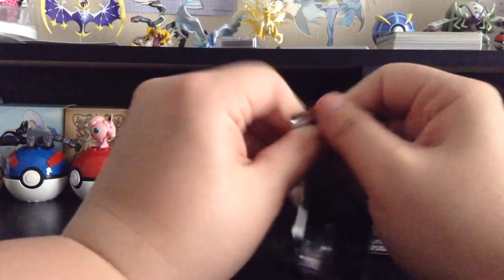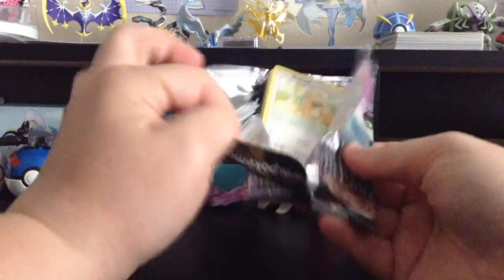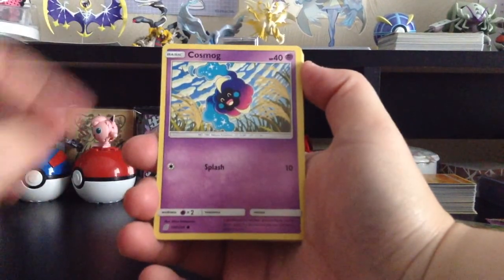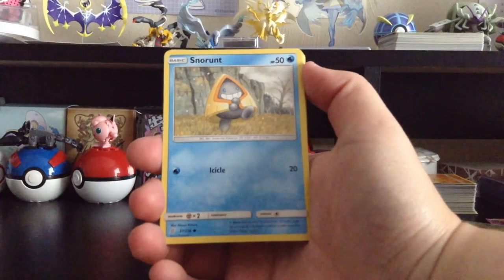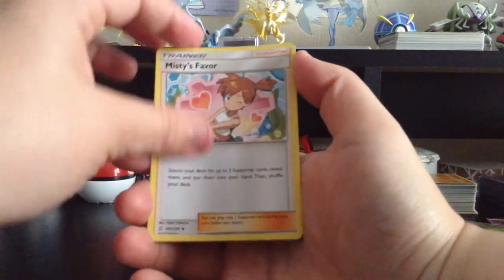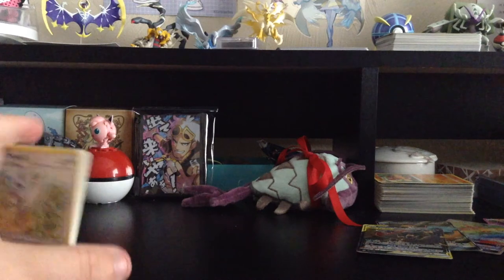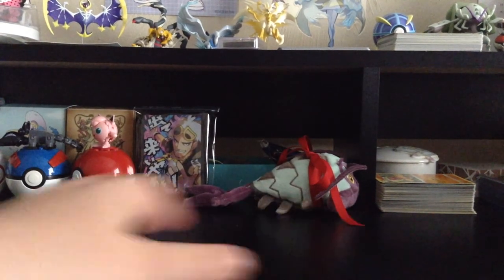Let's get this open and hope for something really good. Green colored card. We have Bidoof, Cosmog, Magmar, Cottonee, Snorunt, Reverse Holo Honedge, Talonflame, Fighting-type Energy, Misty's Favor, Knocked Out, and Tranquil. So I guess the Unidentified Fossil, Tornadus, Swadloon pattern — there were literally two packs but they were back to back.